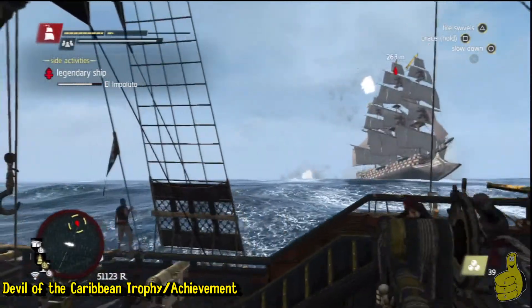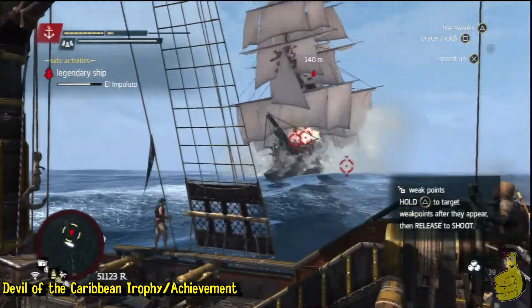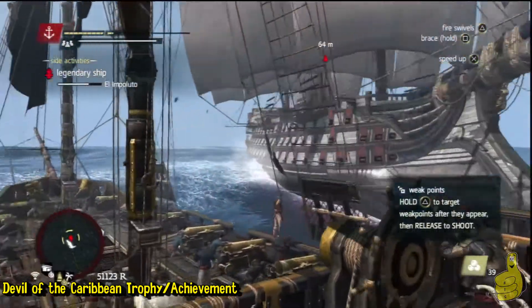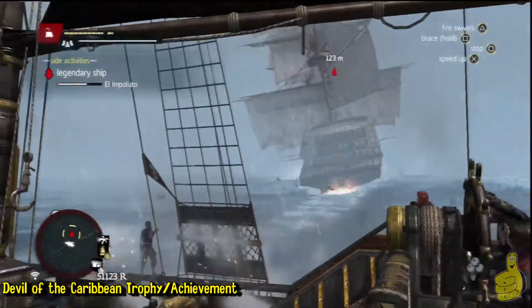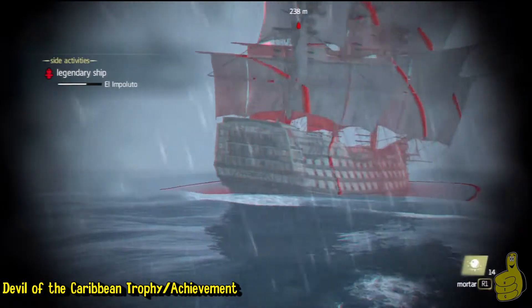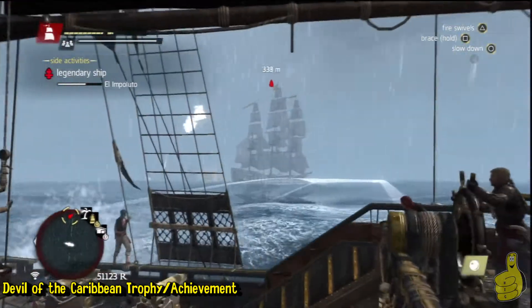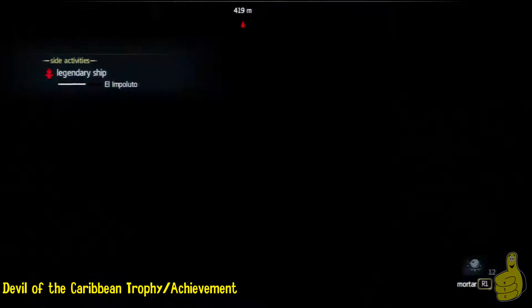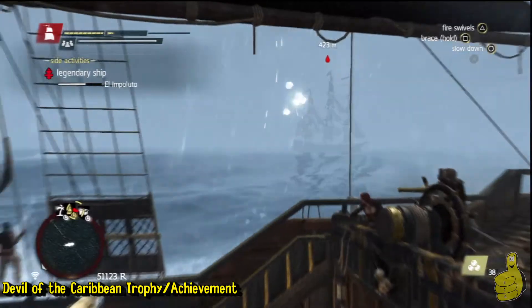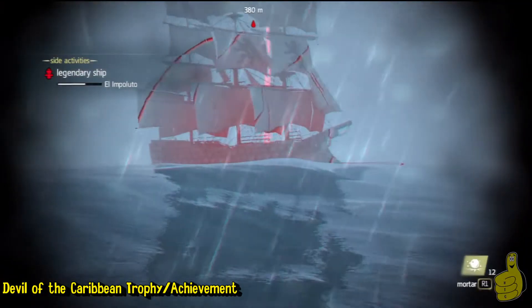When he comes at you like this, I found it best to stop completely and then swerve around him — he'll kind of just move away from you. I had a really bad shot there, awful. I didn't start off too well; I'm already down to about a bar and a quarter and he still has just over half his health, so really bad start to this battle.